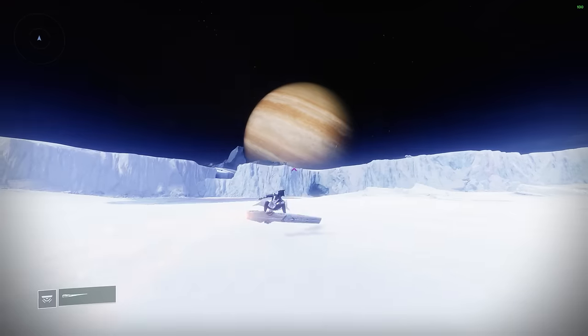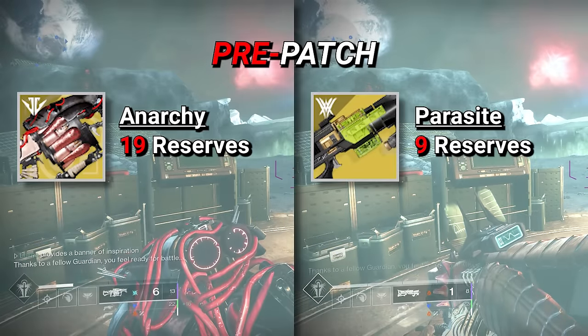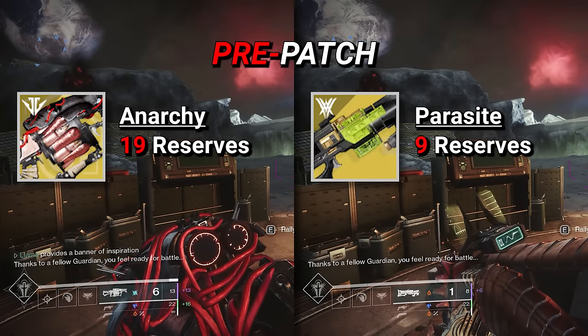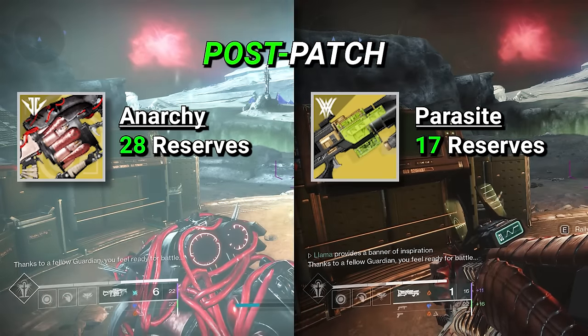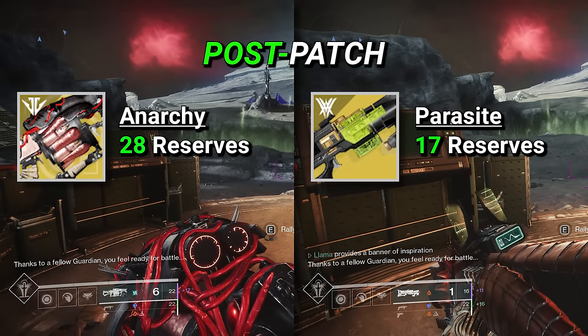This change also affected exotic heavy grenade launchers, most notably Anarchy and Parasite, which went from a pre-patched total reserves of 19 and 9 to now a whopping 28 and 17 grenades respectively across the entire reserves.